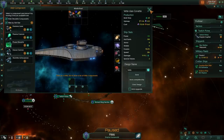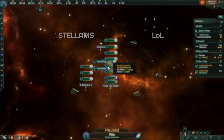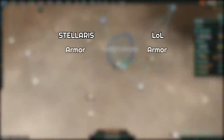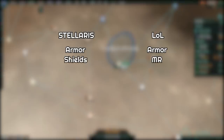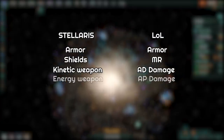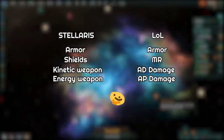Another way to remember it I found useful was thinking in terms of League of Legends damage. Stellaris armor is armor. The shields are League of Legends magic resist. Kinetic weapons are AD damage and energy weapons are AP damage. It's a fairly simple straightforward analogy, and a quick way to remember.